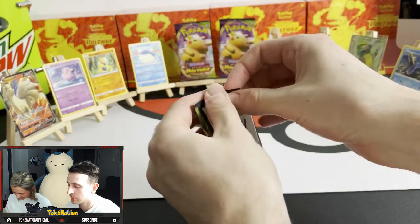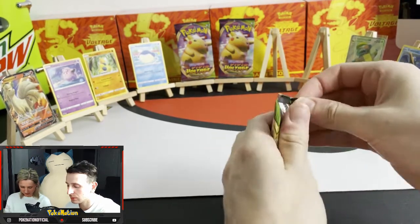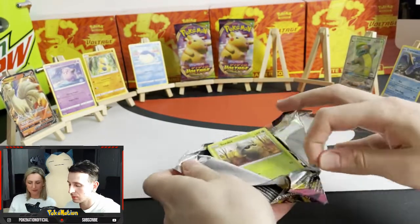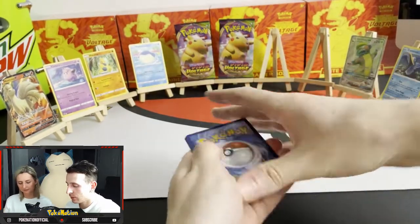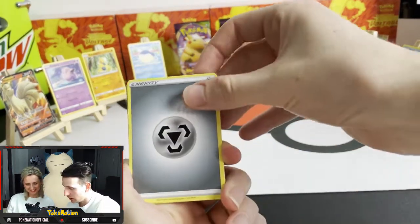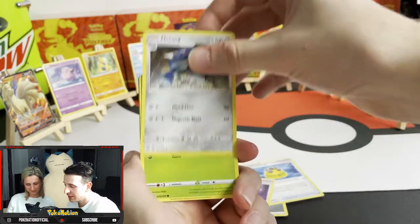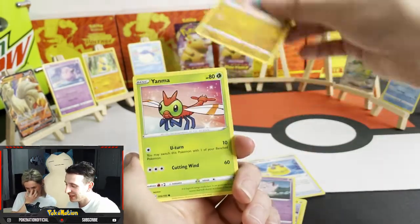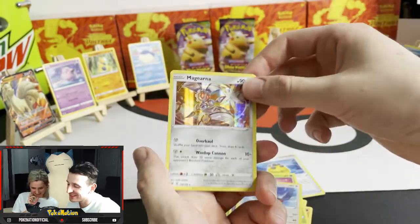Max Vivid Voltage — third pack. Energy, Rocky Helmet, Alistair, Matang, Sea Dot, Electric, Clefairy — another one — Fampi, Yanmer, Reverse Hollow Swallow. Not worthy.